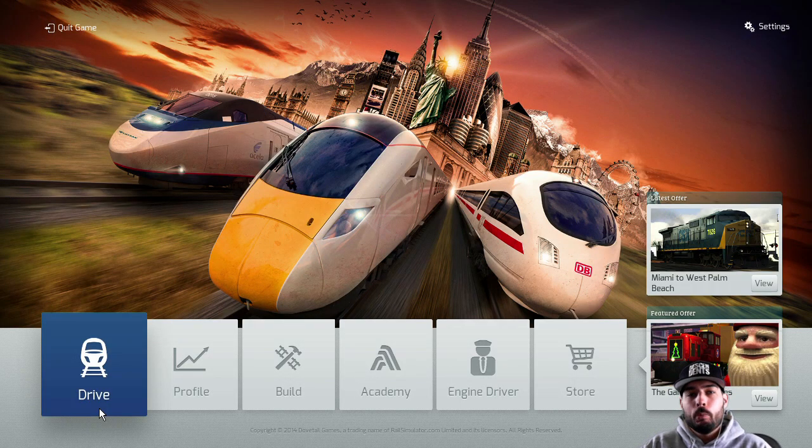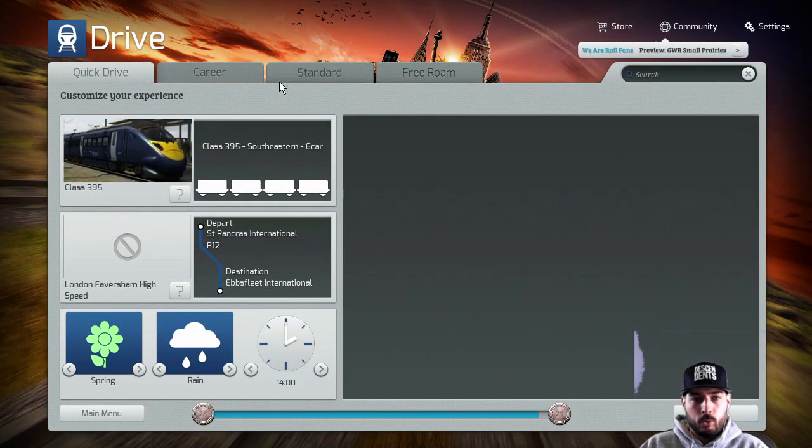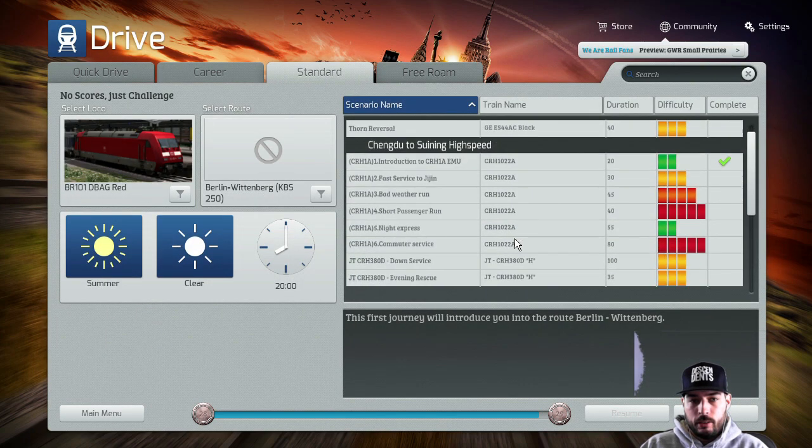What up guys, Middle-Aged Gamer here. We're playing Train Simulator 2015, doing something a little bit differently - we're gonna do 60 frames per second in 720p as opposed to 30 frames in 1080p, so hopefully it works out a little better for you guys. I got a special route for you as well since we're doing the new 60 frames per second - we got the Chengdu to Zuning high speed route.